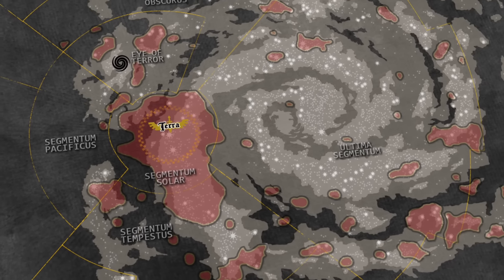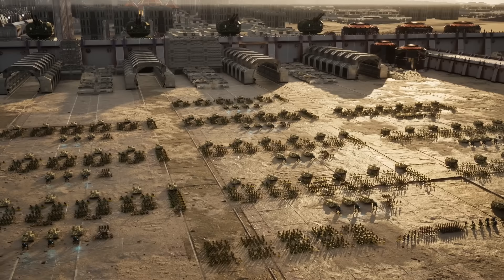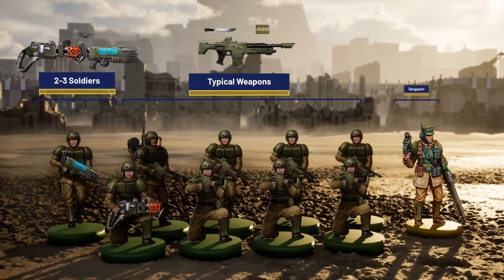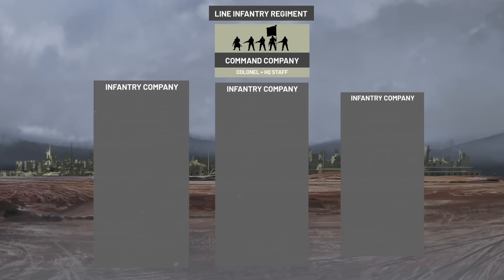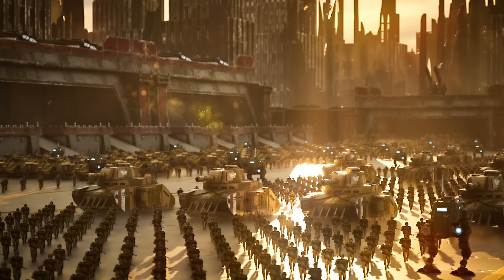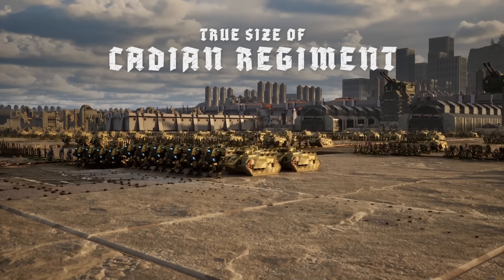Theirs is a vast, galaxy-spanning institution whose chimeran shape and size is impossible to document. But today, we shall nonetheless make the attempt by exploring the shared characteristics of its organizational building block, the Imperial Guard Regiment — from the loadout of its individual soldiers, to their leaders, their various weapon squads, the unit hierarchy and beyond. To aid us, we shall use as our model the finest soldiers of the Imperial Guard. This is the true size of the Cadian Shock Trooper Regiment.